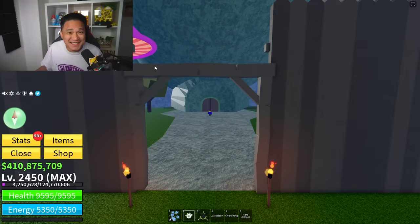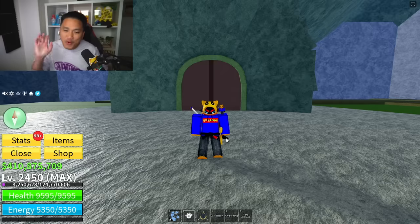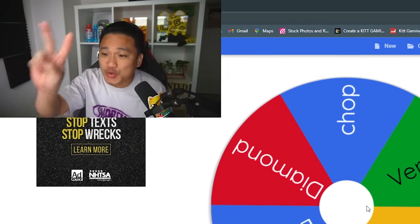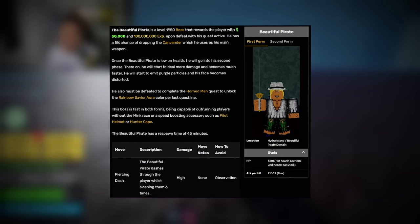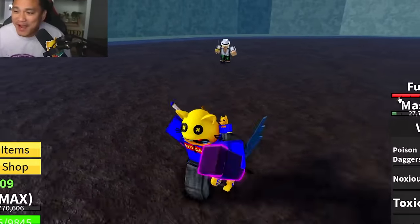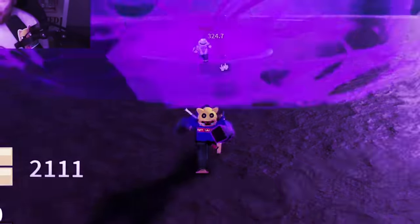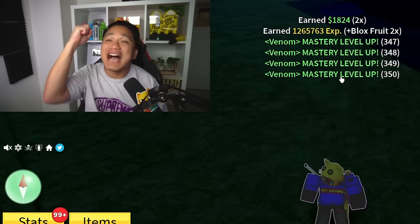We are now starting with the big bosses. Behind this door is one of the strongest bosses in the game. Getting our mystery fruit — we got Venom! Beautiful Pirate is level 1,950 using a Canvender Sword. Venom has five skills: Poison Dagger and Nausea Shot. That thing is strong — come on, before he gets us! Yes, we got him!